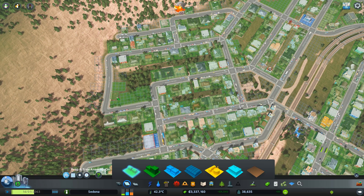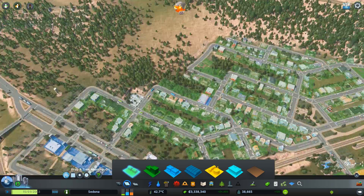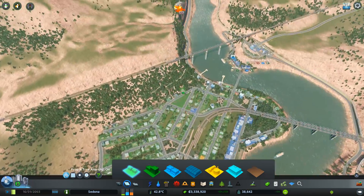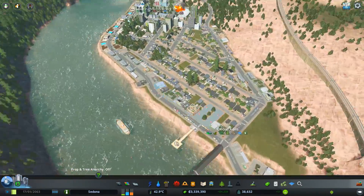I'm gonna have this road over here that I've never used as well. We'll keep it kind of low density at the time - it still is low density, but we're also turning prop anarchy off as well, by the way. So that's gonna be a mess.